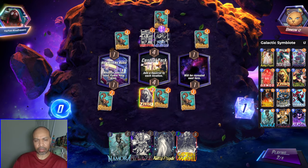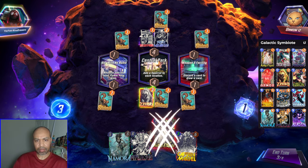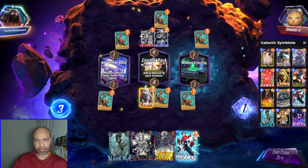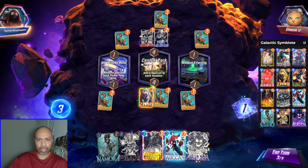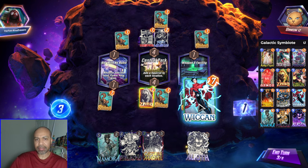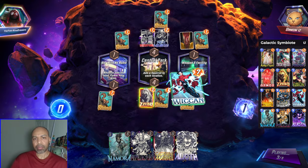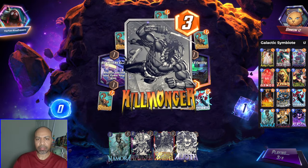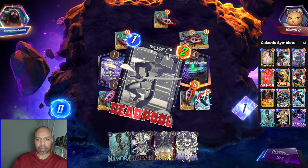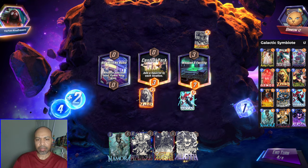Oh, they're turning off Mojo World. There goes Nomura. There goes my Kitty. I do have Wiccan. I need Armor — I'd snap if I had Armor. But I don't have Armor. Is this a Killmonger? I want the throne. I can't get away with Galactus.